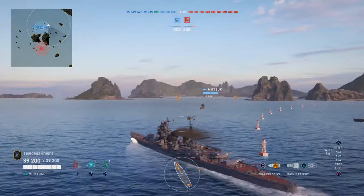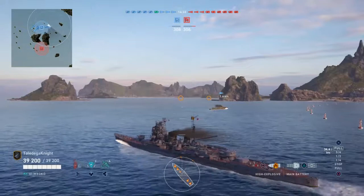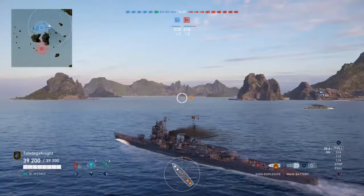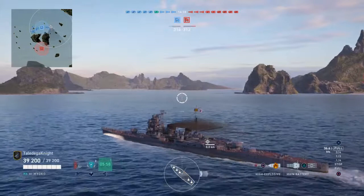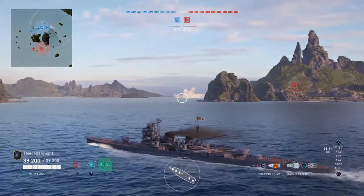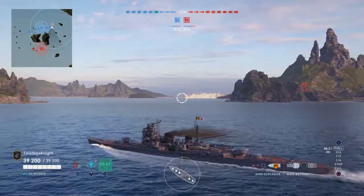On the Two Brothers map, I never go for the middle run. Some people like to camp and wait for everyone to come through the channel, and sometimes it works, sometimes it doesn't. I find it's more reliable just to head over to these islands — there are a lot of good hiding places for cruiser players where you can lob your shells and be an ever-living nightmare to battleships creeping around the long way.